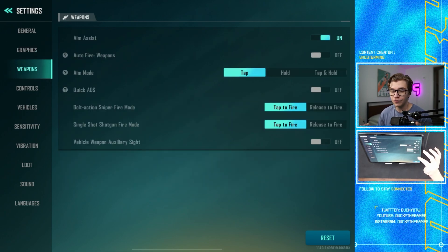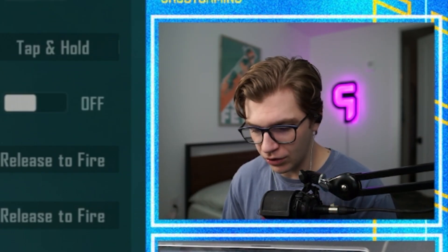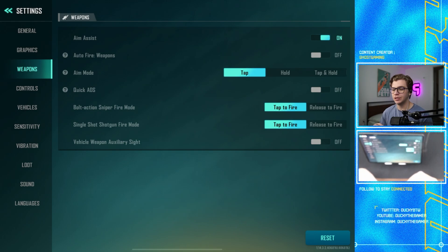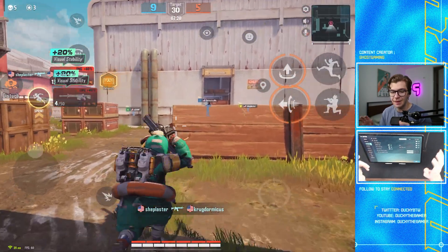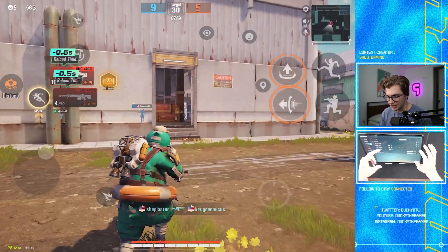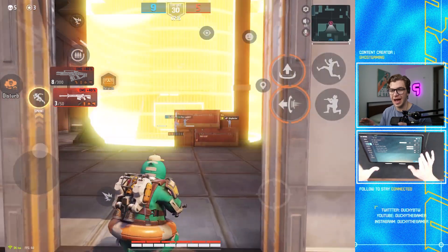For weapons, you want aim assist turned on. Auto fire should be turned off — unless this is your very first mobile shooter, in which case you can leave it on to learn the ropes, but turn it off once you get comfortable. For aim mode, I've always used tap aim on mobile — it frees up a finger and gives you more movement agility since you don't have a finger held down on screen the whole time while aiming.